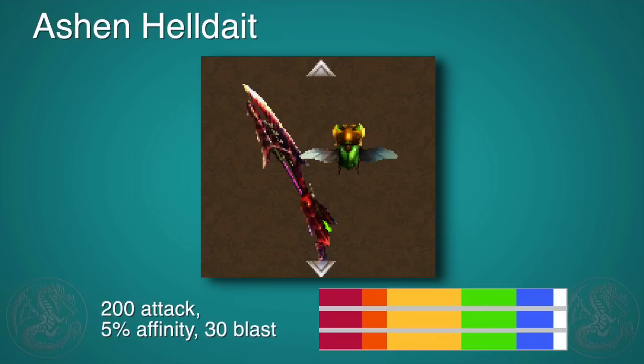It sounds like a broken record at this point, but the Hellblade Glavinus weapons are awesome. This is the Ashen Helldate. It's got 200 attack, 5% affinity, and 30 blast. For a weapon that hits as often as insect glaives, 30 blast is quite literally a blast. It's a great all-around weapon, although you might need to pair it with Razor Sharp in order to make sure you don't lose all that white sharpness.